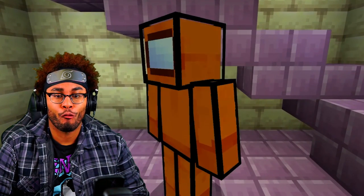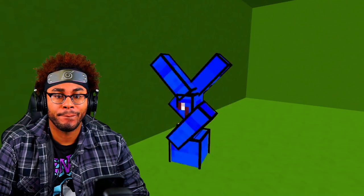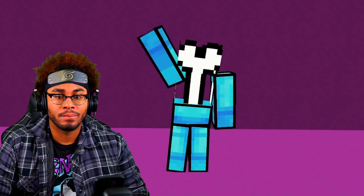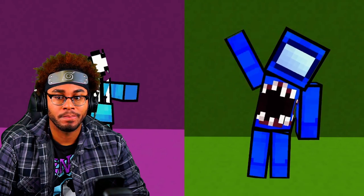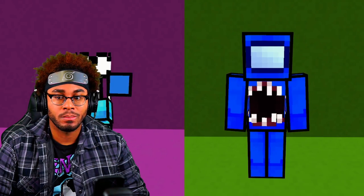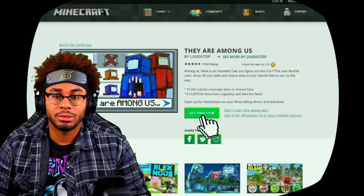Orange, my favorite. And the skin pack also includes six exclusive custom skins from Locked Out Zip. Some of those look kind of familiar - it's Blue and Mother. I mean, Monster and Bone. Anyway, after the episode, be sure to click the link in the description below to purchase these sweet new skins in the Minecraft Marketplace.